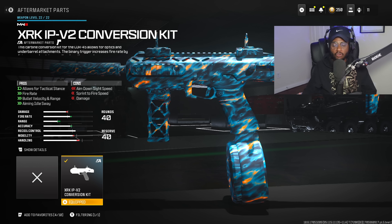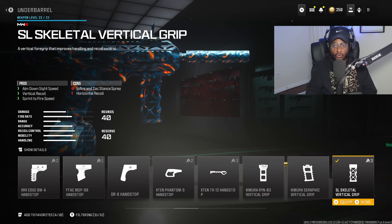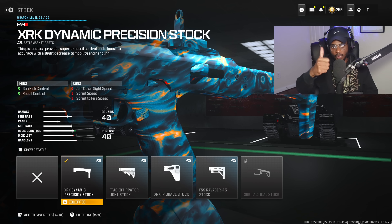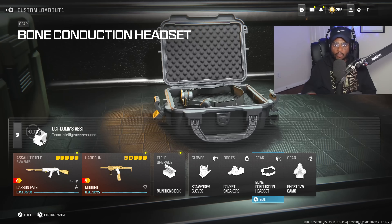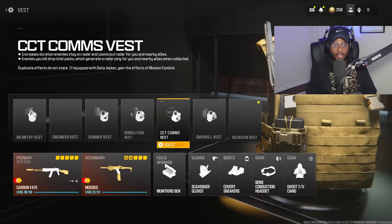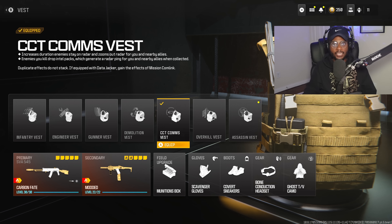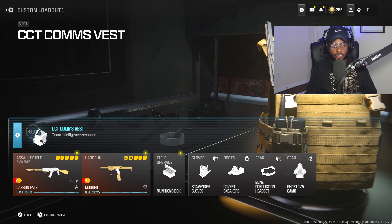For the secondary we are rocking the Core 45 — don't forget to rock the conversion kit transforming it into a submachine gun. We have the 40 round drum, the SL Skeletal Vertical Grip, the Colossus Suppressor XS version, and the XRK Dynamic Stock for extra recoil control. We're running Munitions Box, Scavenger Gloves, Covert Sneakers, Bone Stones, and Headset to hear footsteps easier. The Comcess acts as a 24/7 UAV, letting us know where enemies are — run over their body to get that ping and build up streaks.